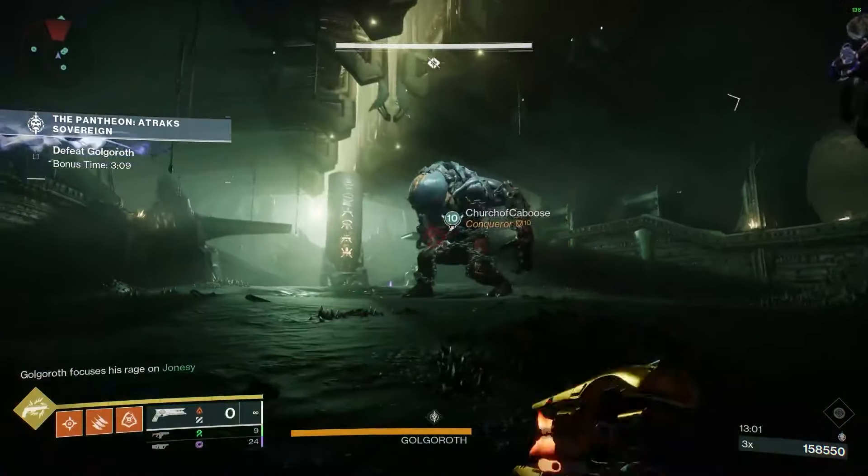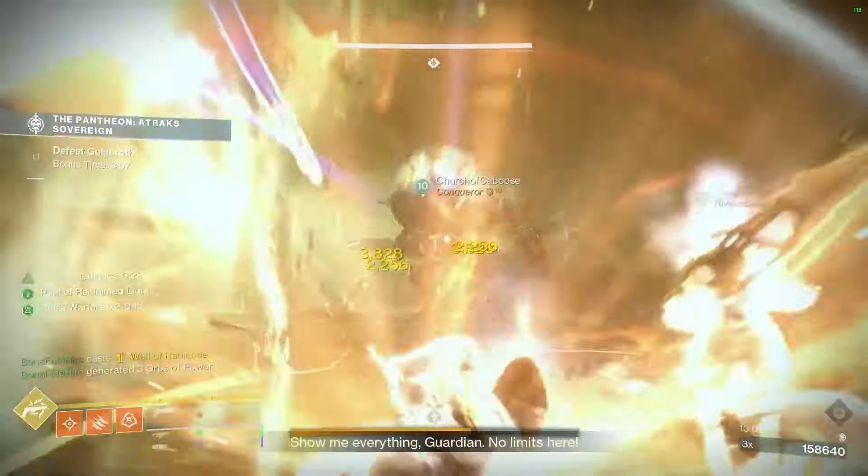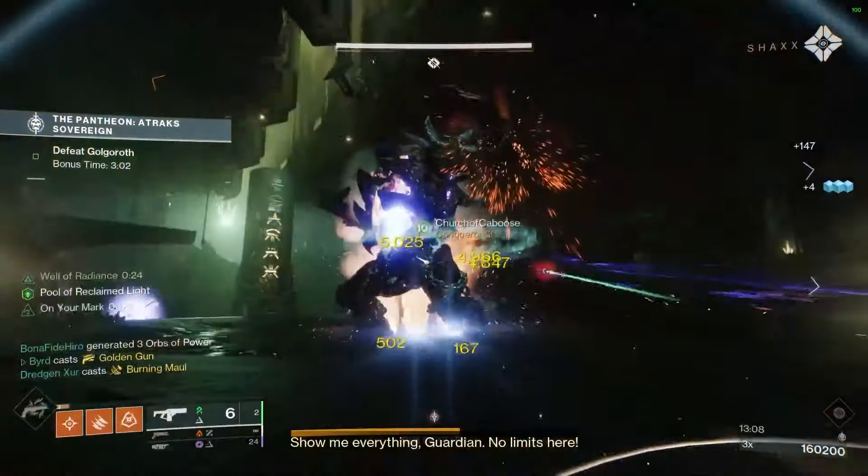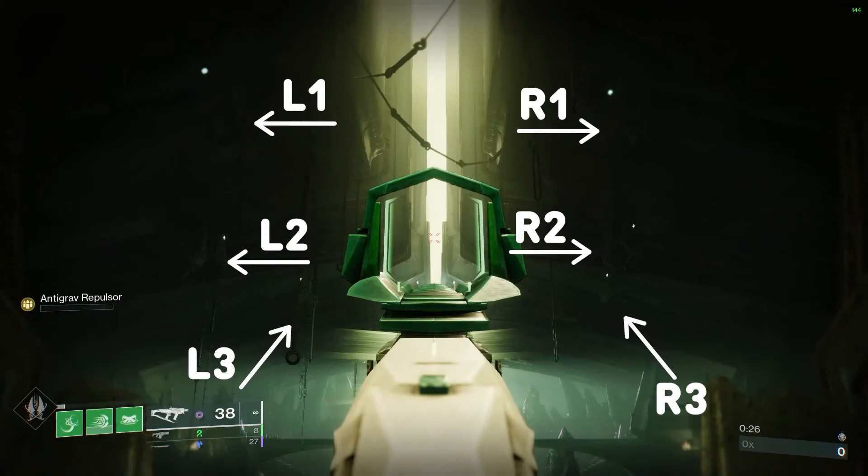For those who are going to be down in the pool, you'll have only a certain amount of time to shoot Golgoroth within the pool before you need to move on to a different blight around the room. It follows a zigzagging pattern going from left 1 to right 1, to left 2 to right 2, to left 3 and then finally right 3.